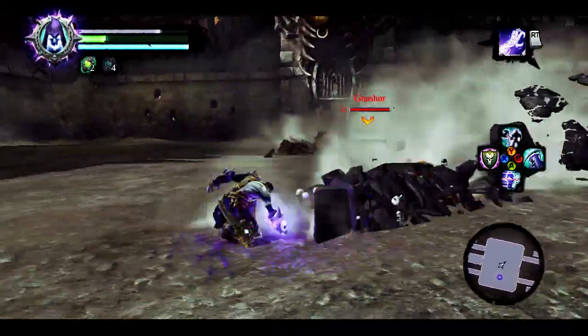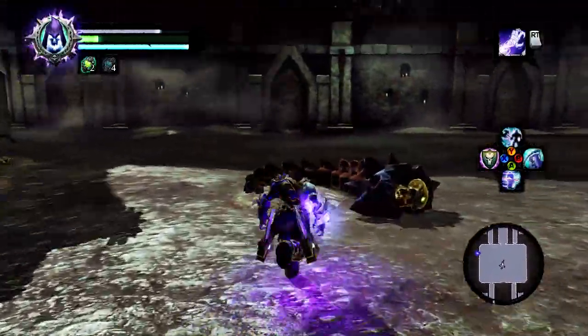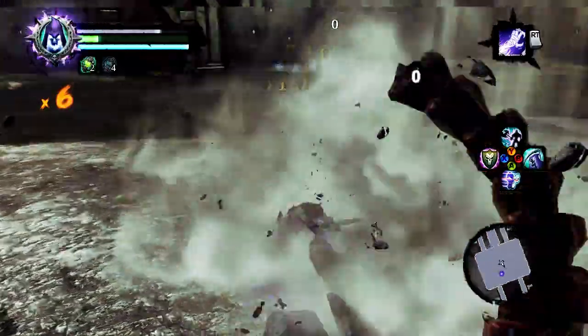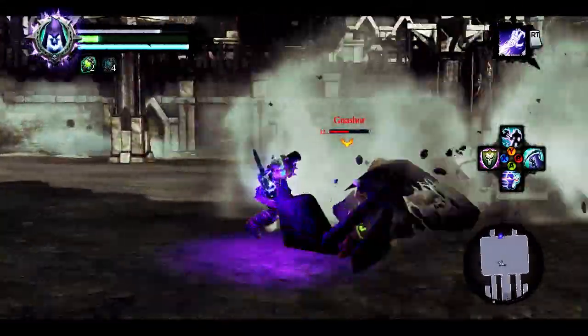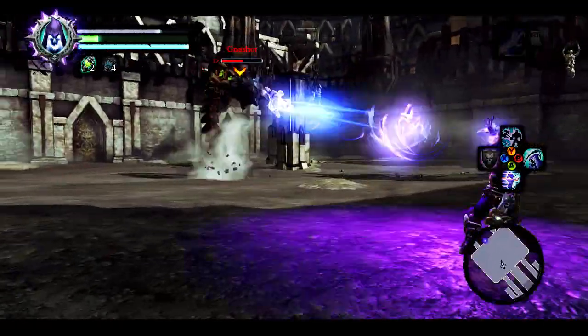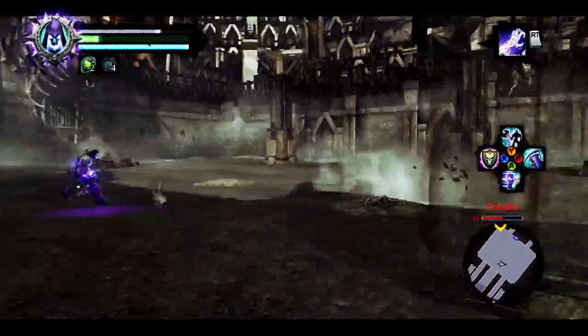When he pops up, use your death grip and slam him to the ground. Move away to get out of there. You'll have to do that two, maybe three times, and then he'll basically burrow over to the large pile on the other side of the arena.